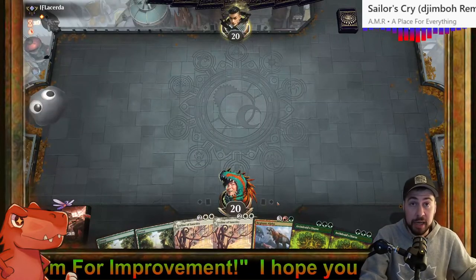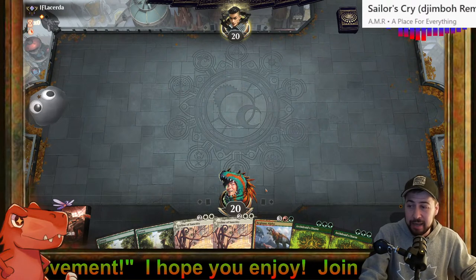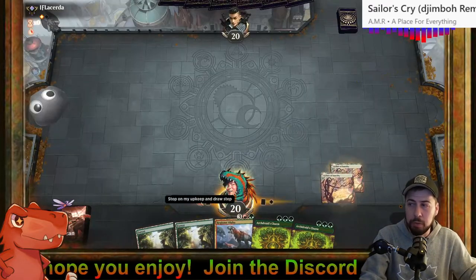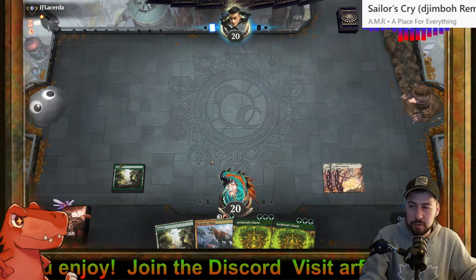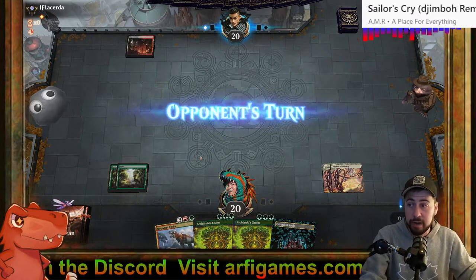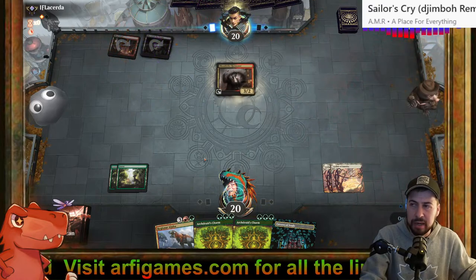I get to keep my first hand of course — I have two Ley Line of Sanctities. Maybe the opponent has a little bit of answers for it — now they have to have two. Two Forests is interesting. I'll get my third land hopefully — a source of green. Sylvan Scrying would be ideal.